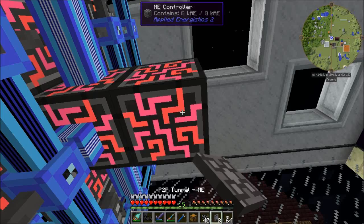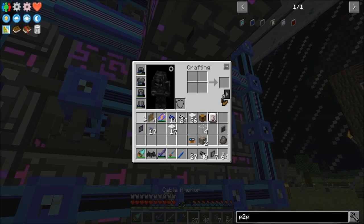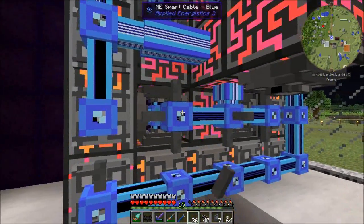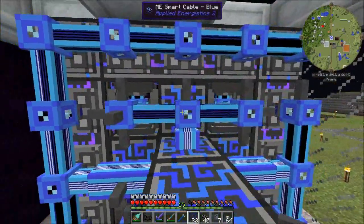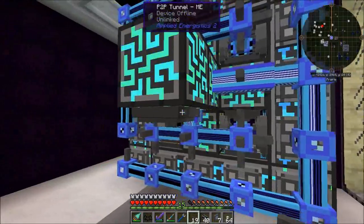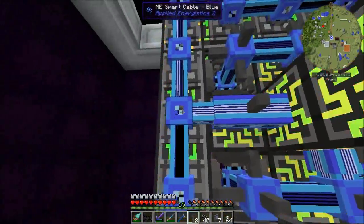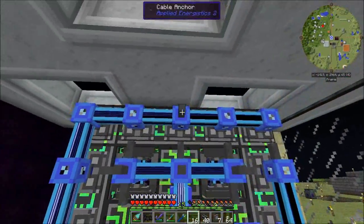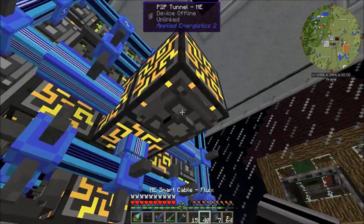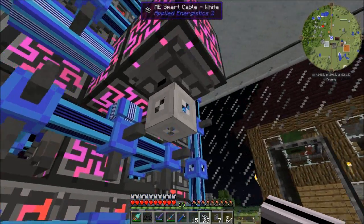We're going to put a P2P tunnel on the end of this. I'm actually going to put cable anchors on all sides of these cables to keep them from linking, and on the cardinal directions too. If I were to take this white cable, this white cable is a carrier — this is a carrier line.